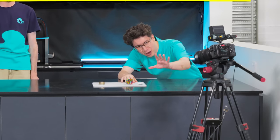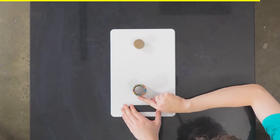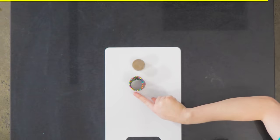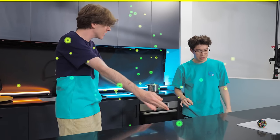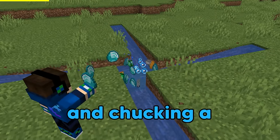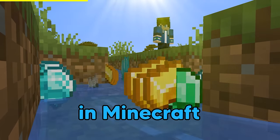We've got the slow-mode camera set up here to capture all its goodness. Whoa! That was so cool — it's just so satisfying. That is like XP, it even sounds like it. By combining four streams of water and chucking a ton of items in the middle, you can create an epic whirlpool in Minecraft.